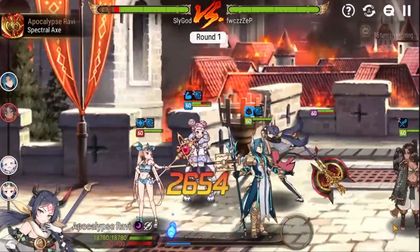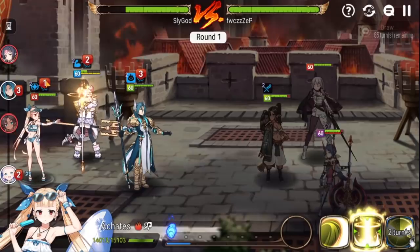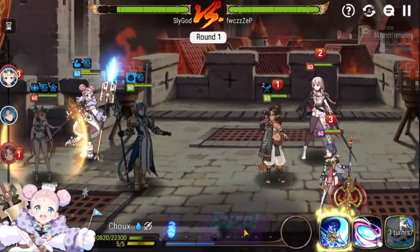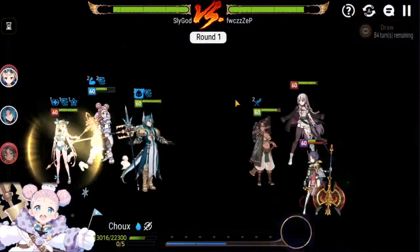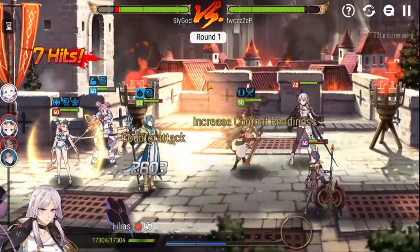He heals up too. A lot of people forget, including me, but Shu actually heals on us too. So all I have to do is sober this, and boom — that's a dead Ravi. No way I'm killing that. Oh, I got close, right? It's like what, 50% HP off the mark. There's the counter — that's one counter.